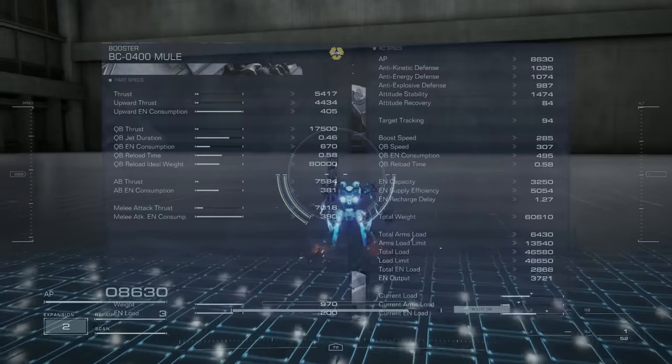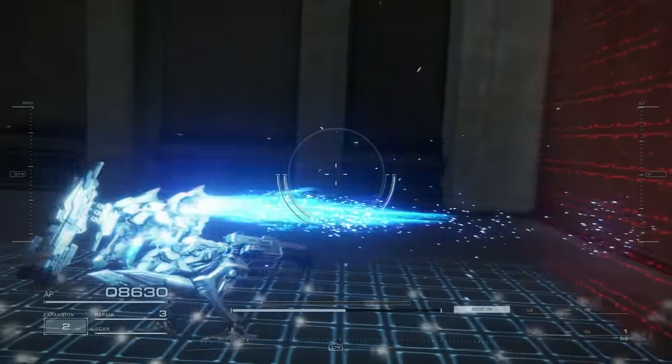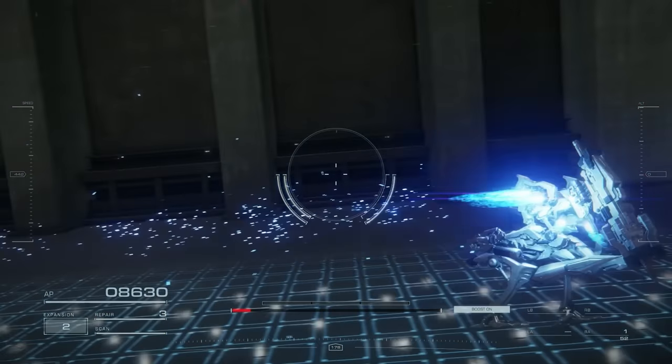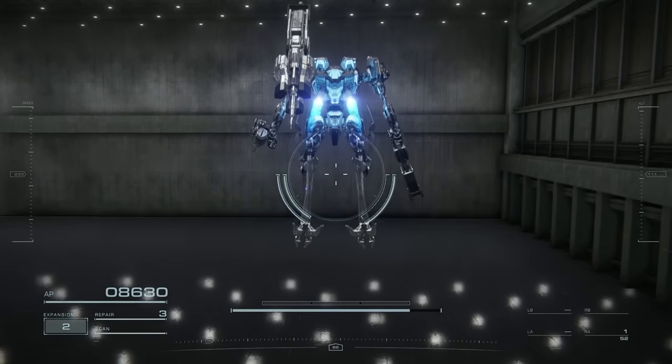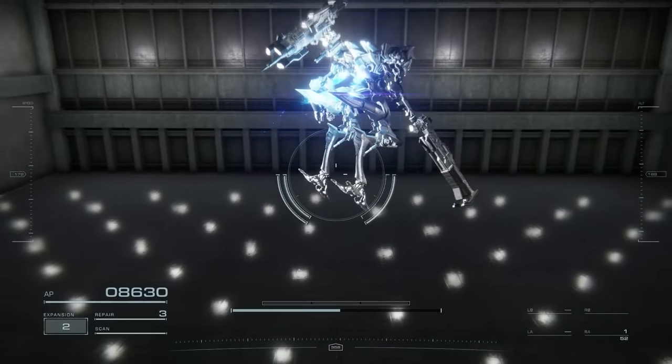Next we have the Mule boosters. These boosters were made for heavier builds, as they don't really have the greatest speed, nor the fastest quick boosting. Their selling point however is that they have unmatched vertical boost efficiency, making them ideal for floating heavy builds.